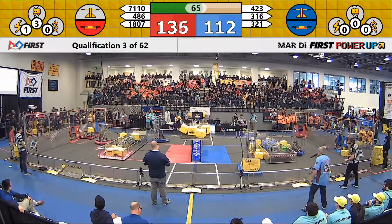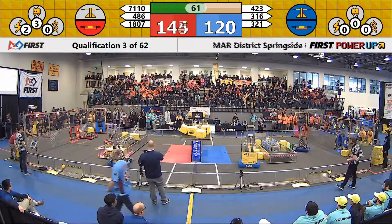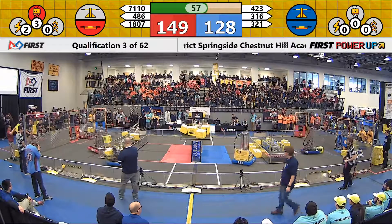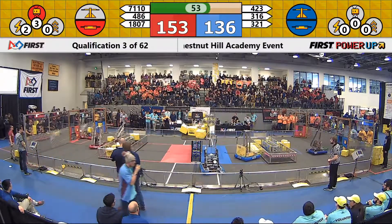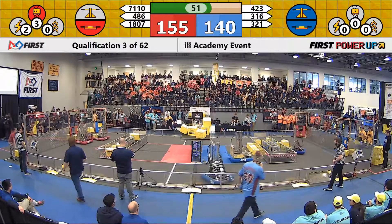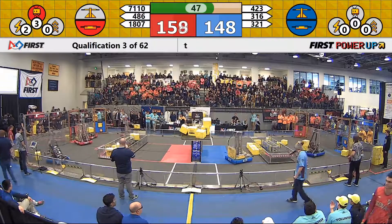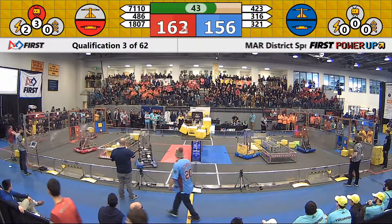486 drops another — they're keeping up and they almost topple over the side of the field, keeping themselves up. Team 1807, that's Redbird Robotics, really working on that switch. On our Blue Alliance, Team 321, that's the RoboLancers out of Philadelphia, putting power cubes into that exchange. Team 423, that's the Simple Machines, are looking towards getting another power cube.